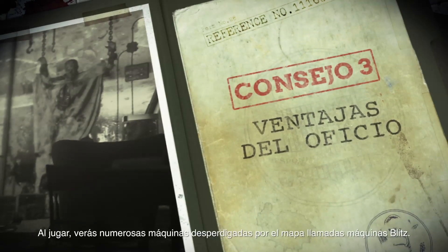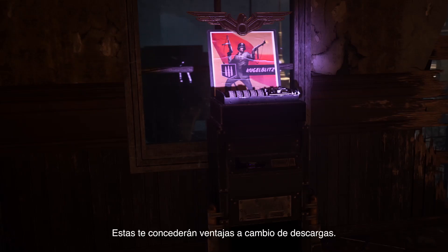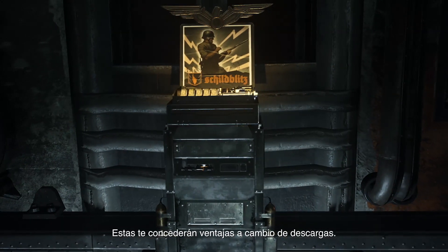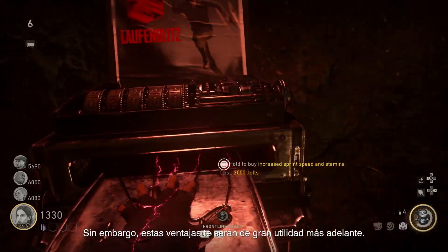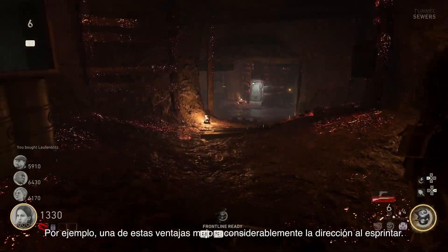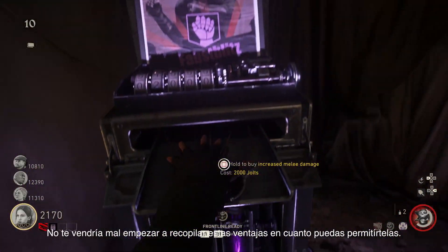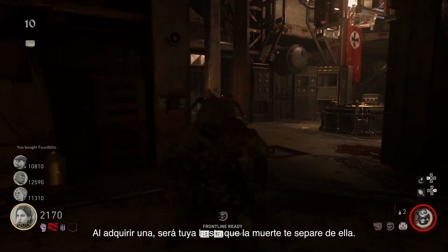Perks of the Job. As you play, you'll notice machines scattered around the map called Blitz Machines that will give you perks in exchange for Jolts. They're a bit pricey, so you may want to skip them at first. However, these perks will come in handy later on. Stamin' Up, for example, greatly increases your sprint duration. You'll want to start collecting these perks as soon as you can afford them. Once you buy one, you'll have it until death do you part.